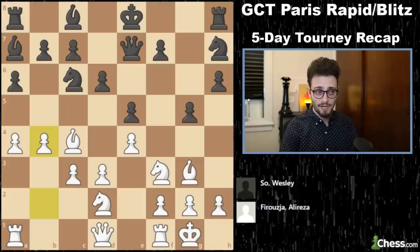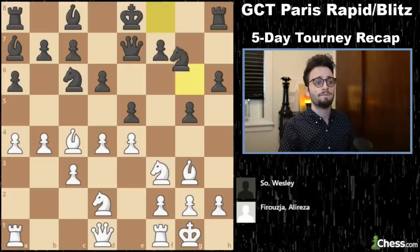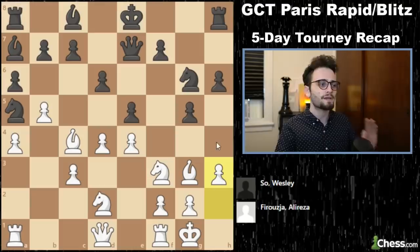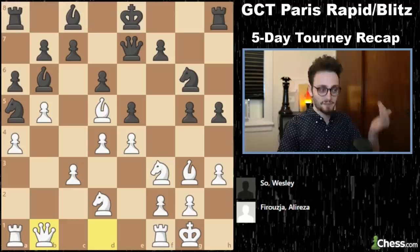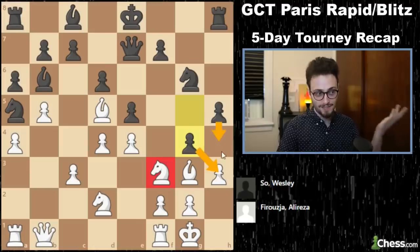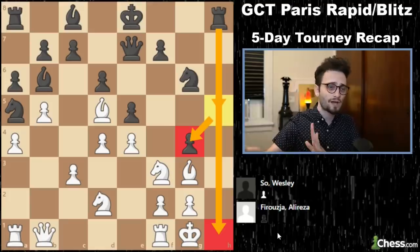Alireza plays b4, and here's the other idea behind knight h7 — knight back to f8 to potentially get the knight moving and jump it into f4. But Alireza is expanding quite quickly with d4. The more Wesley goes back, the more Alireza comes forward. Knight g6, b5, knight a5. Now the knight attacks the bishop, and Alireza plays this move to prevent g4, but anytime you push a pawn in front of your king like this, it's known as a hook, and it's going to be a target for your opponent. And that target becomes g4.